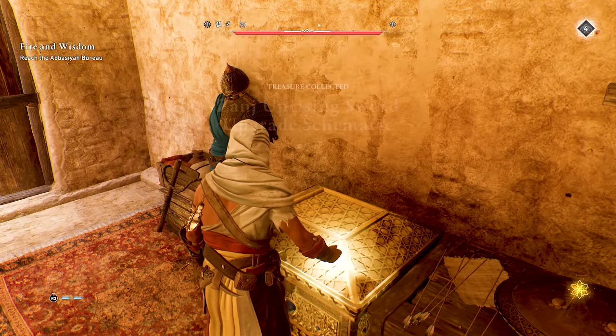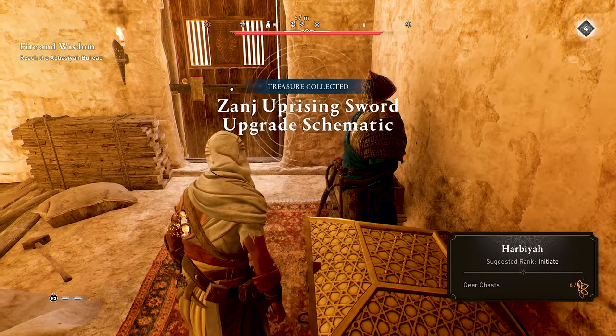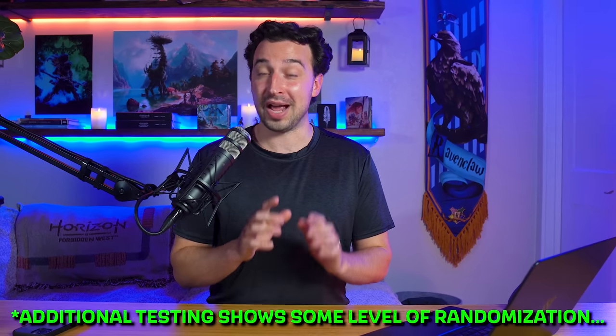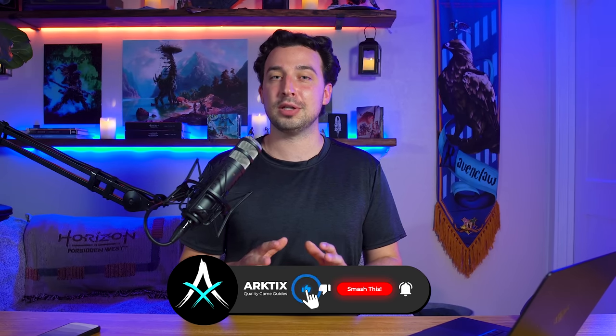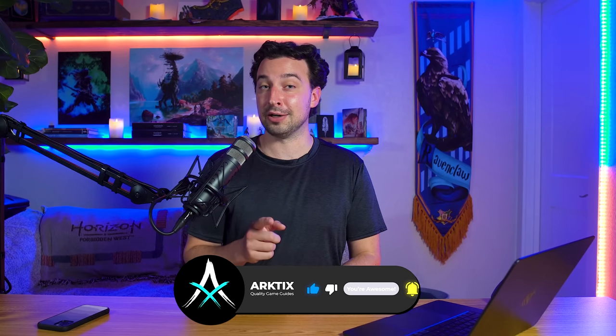The other type of chests to look for are the big gear chests, which contain a new weapon, outfit, or upgrade schematic. I have tested it, and the gear locations are set — these chests are not randomized. So I'm working on a video and spreadsheet for all the gear locations. In just a minute, I'll give you the location for what I think is the best outfit to grab as your first upgrade.